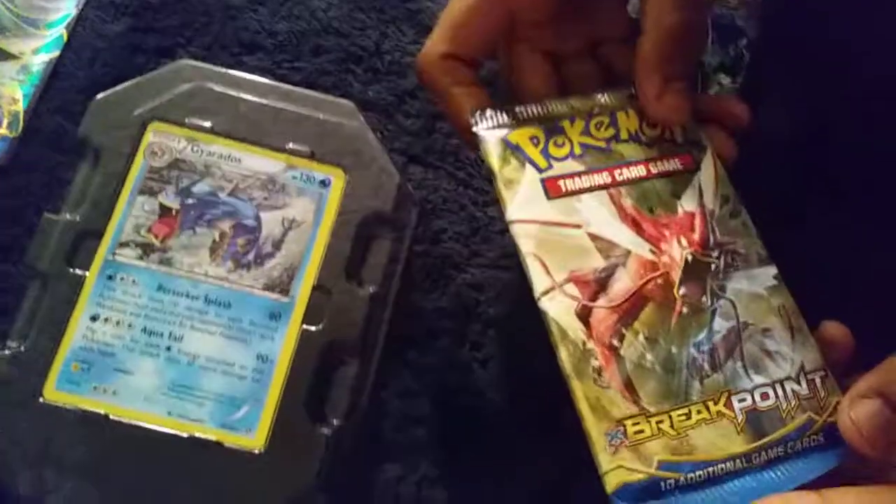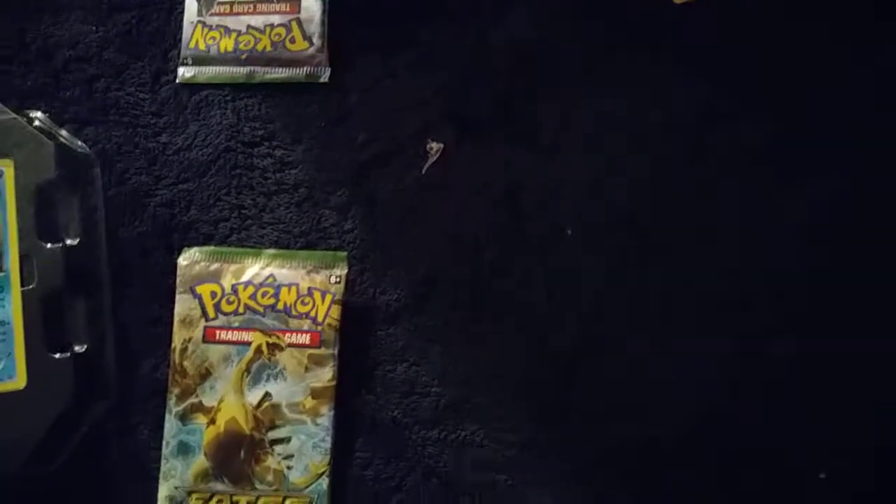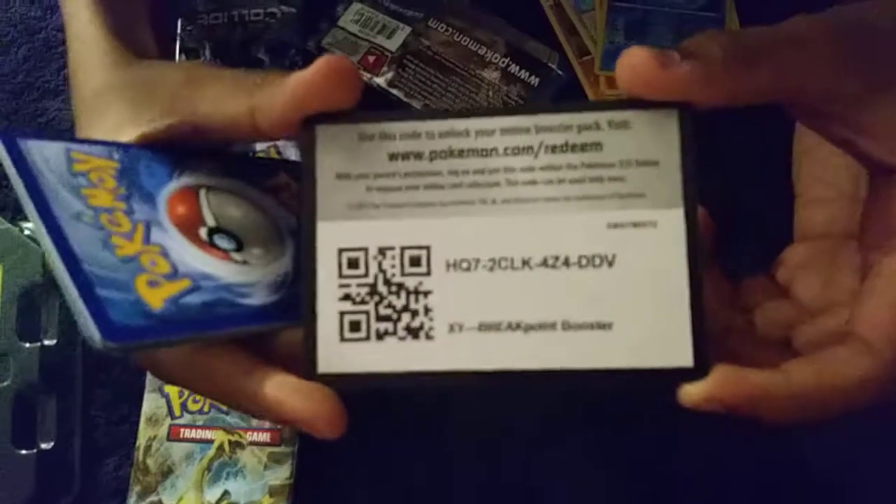All right, set that aside. I'm really happy with that pull. Now let's do the Breakpoint pack — Gyarados on the cover. Here's the code, putting that aside. Three and two is a card to come.